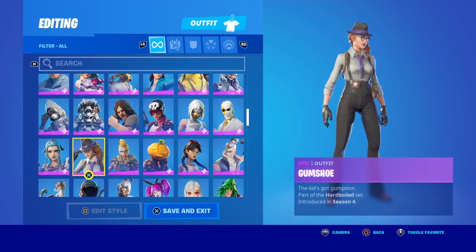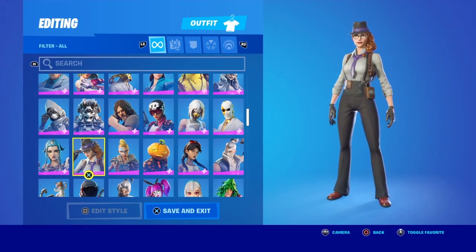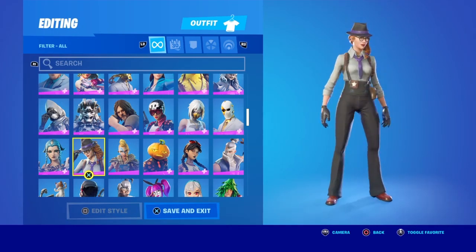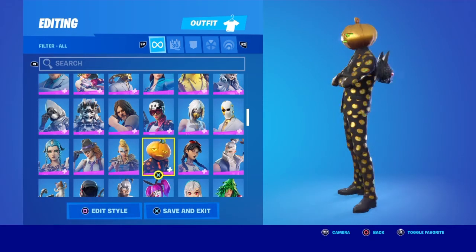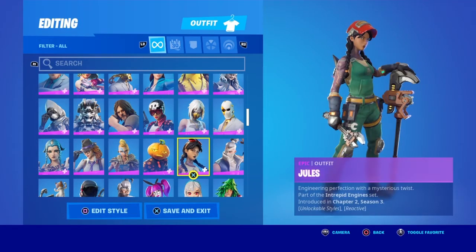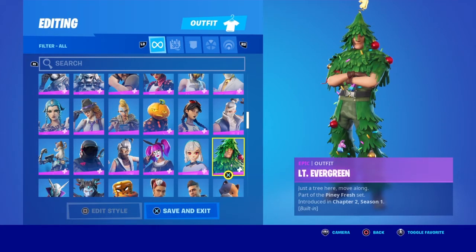Gum Chew — she's alright. I used to try and sweat with her and everything; she used to be the skin I always used, but not much these days. Huntress — Season 5 Battle Pass. Jack Gourdon — I bought him when he came out last Halloween. Jewels — Season 3 Battle Pass. Kenji — I don't know when I bought him but I brought him a while back now. Lieutenant — free Christmas skin, Season 5 Battle Pass this chapter. Lace — I used to use this skin all the time on my old account, but I'm not really a big fan of it anymore.